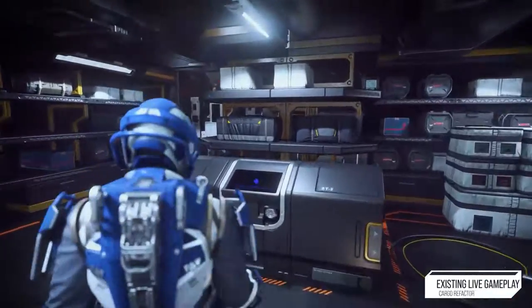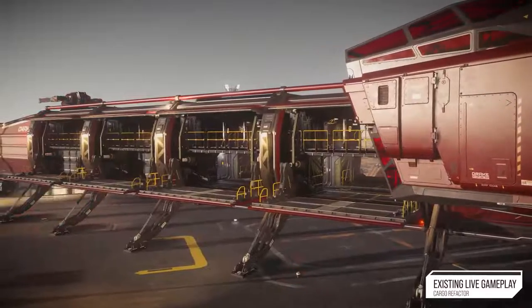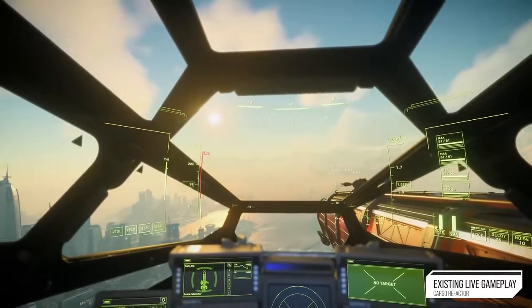Cargo today is pretty basic. You go to a kiosk, you use an interface, you load your ship — it automatically loads. You get in that ship, you drive it to a port, and then you sell what you bought. But there's not a lot of interesting choices there.